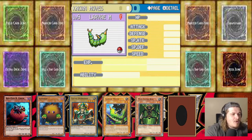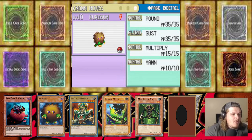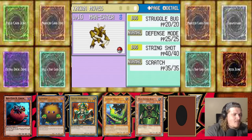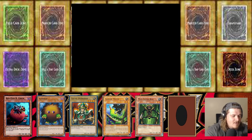Larva Moth has Runaway, Leech Life, String Shot, and Tackle. Up next we do have Red Eyes Black Chick still with Peck, Quick Attack, and Ember. We have Caribbo with Pound, Gust, Multiplying, and Yawn — we did gain Gust during the grinding montage. We have Celtic Guardian with Tackle, Foresight, and Bullet Seed still. And we have Man Eater Bug with Struggle Bug, Defense Mode, String Shot, and Scratch.